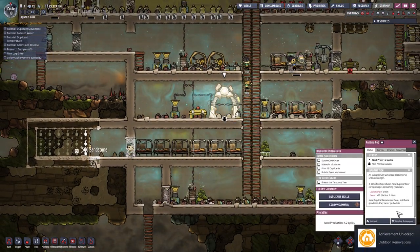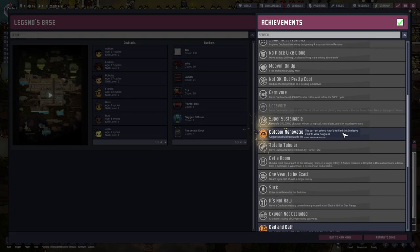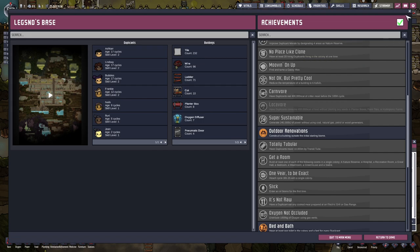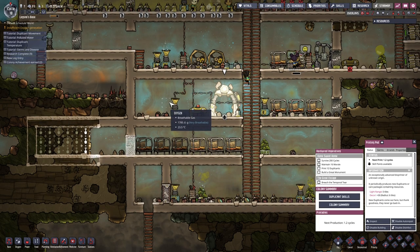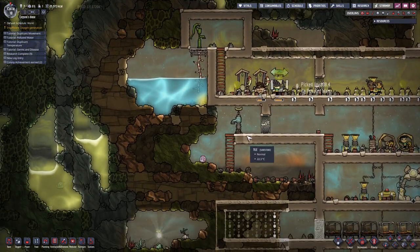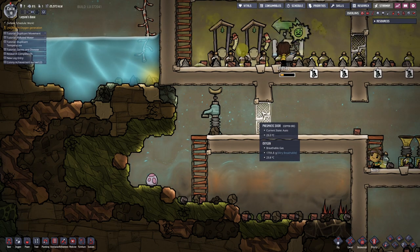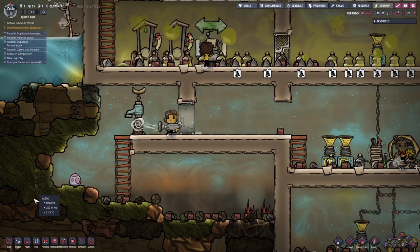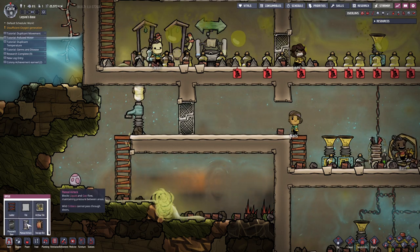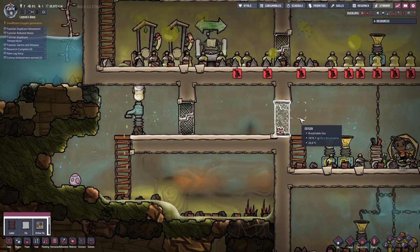Oh, what's this? Colony summary. Outdoor underway - okay, so that's just some more achievements. Finally, now all the polluted stuff's gonna be dumped in here, and I'm pretty sure it should be okay here. I need to get a pneumatic door built here, because I don't want... I want just right there. That's an airlock.